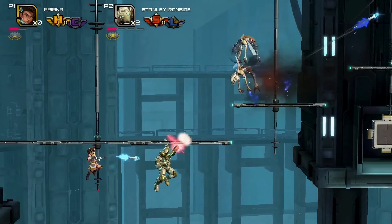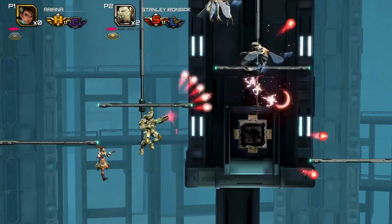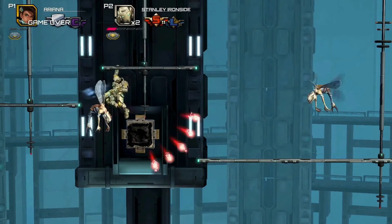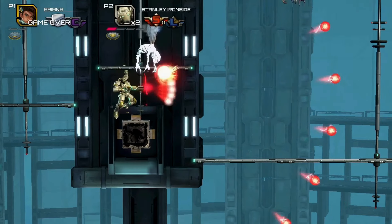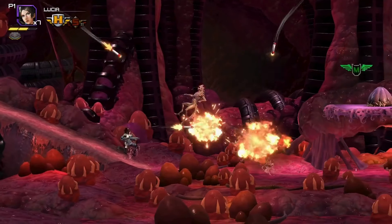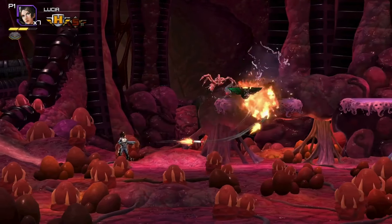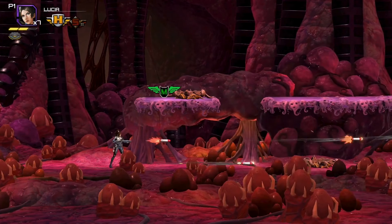The challenge mode is pretty awesome as well, with set criteria for each level, whether it be a speedrun, obstacle course, mastery of a weapon, or the like. They all have win and lose conditions, along with a par and best time to meet. There's a nice 360 aim mode in the settings that's on by default, though it can be toggled if you prefer the classic Contra aiming feel. My preference was to leave it on, as I found it more accessible for precision, but it's nice that the option's there.